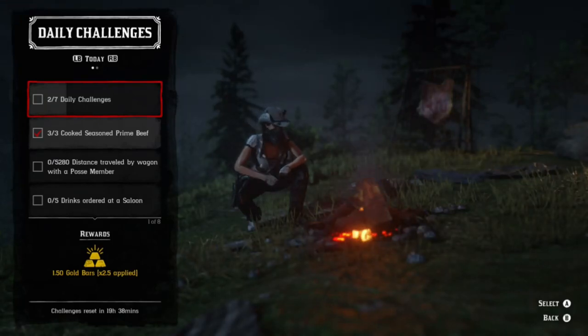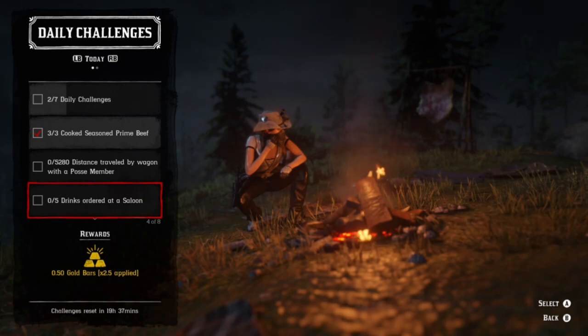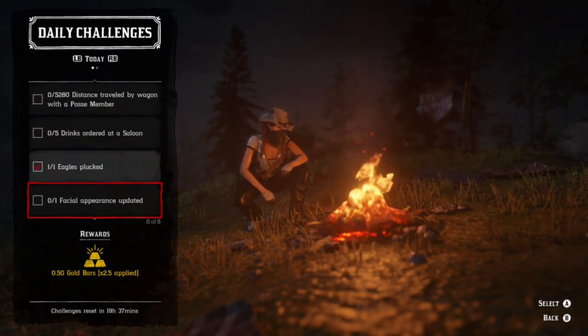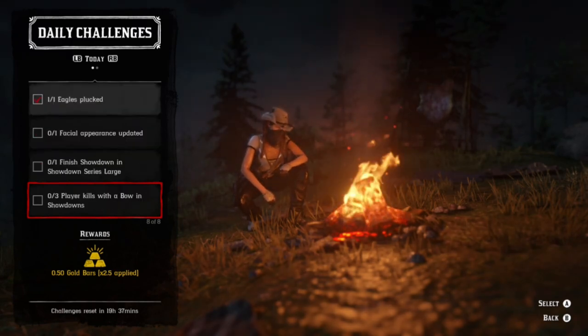Today's daily challenges: we have Eagles and cooked seasoned prime beef. I'm going to show you an area where we can get both of these done. In addition, we have distance traveled on a wagon with a posse member, drinks ordered at a saloon, Eagles plucked, facial appearance updated, and finished showdown in showdown series large.